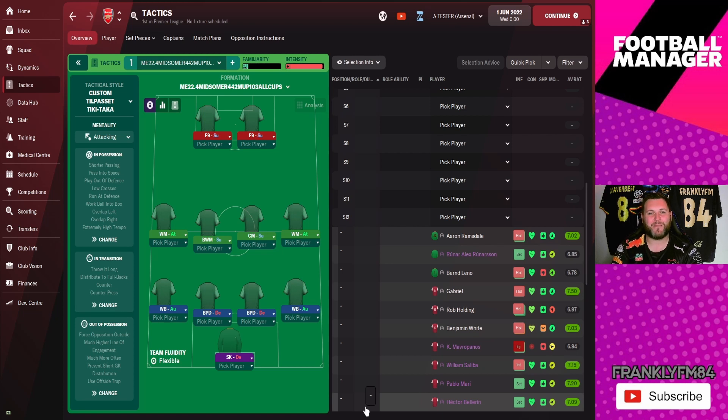Everybody loves a 4-4-2 in the footballing world — it's one of those formations that I don't think will ever die. The football purists sometimes hammer home that you have to play a 4-4-2 because it's so effective. It doesn't always work with all these new fancy ways of playing football from Mr. Klopp, Mr. Guardiola etc., but this 4-4-2 is actually pretty solid. For those on Xbox who need to write it down and port it across, let me know in the comments — does it actually work?